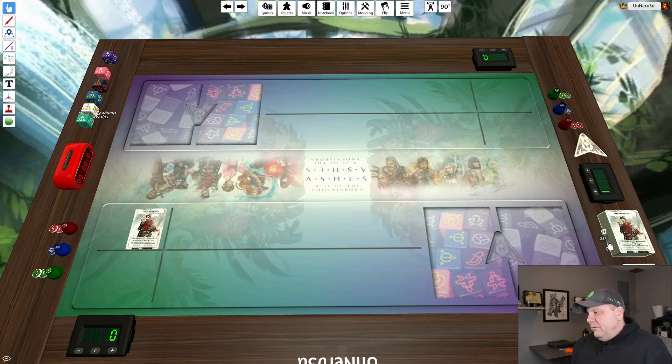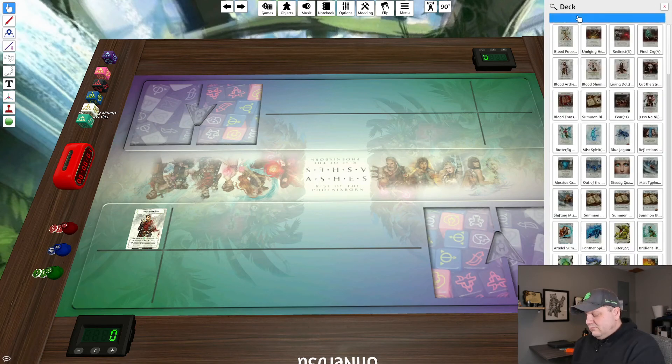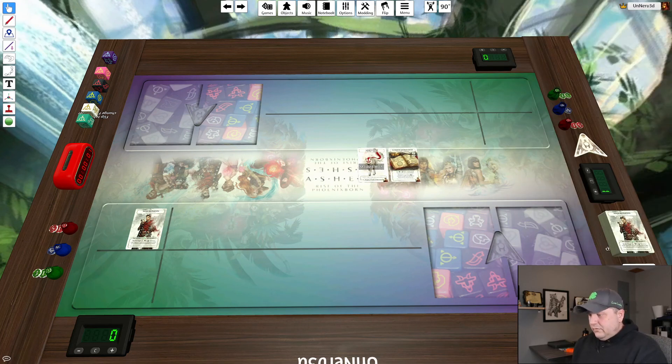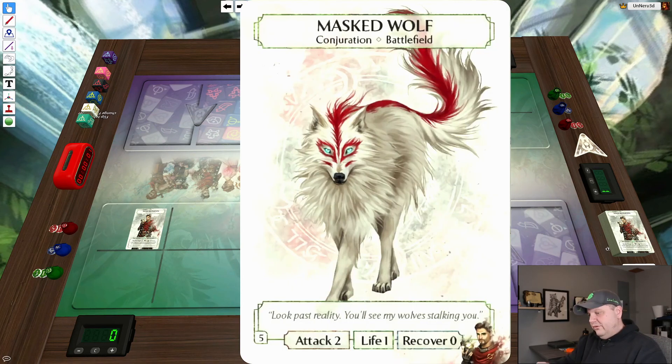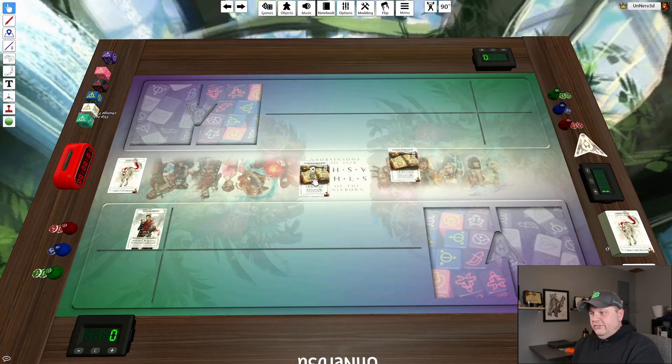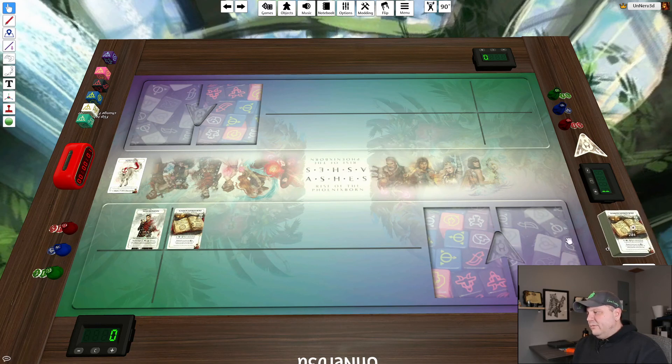So now I can decide what I want to run. Maybe I want masked wolves — I type 'masked' in Search, there's the wolf and the book for the wolf. Looking at the bottom left corner of the card, there's a little number — that's the conjuration count, how many copies you need in your conjuration pile. So I'll make five copies, slide them aside, then make three copies of the book for my deck. I just keep doing this until I've built a 30-card deck.